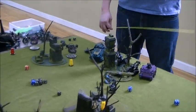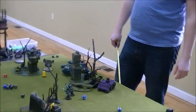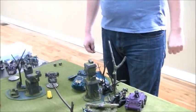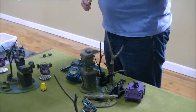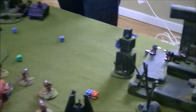He has a multi-melta which is probably out of range, a las cannon, and missiles. He can only fire one of them because he was stunned. He has Power of the Machine Spirit — he could have used Fortitude, which is a Grey Knights ability on their vehicles where they take a psychic test and can get rid of stunned or shaken, but he didn't do that at the start of the turn. Shooting the las cannon at the Dark Reapers — twin-linked, still misses. That die is going in the corner — it's been a bad die.